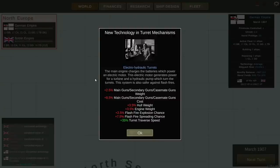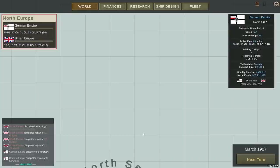Welcome back everyone to Ultimate Admiral Dreadnoughts as we continue this German campaign that began in 1900 and is now March of 1907. We've got some new technology in turret mechanisms — electro-hydraulic turrets that we can put to use when the opportunity presents itself. We have no ships currently being built, but our monthly balance is pretty even. We've got a decent advantage in numbers, except for with torpedo boats, which is not an issue I'm too concerned about.